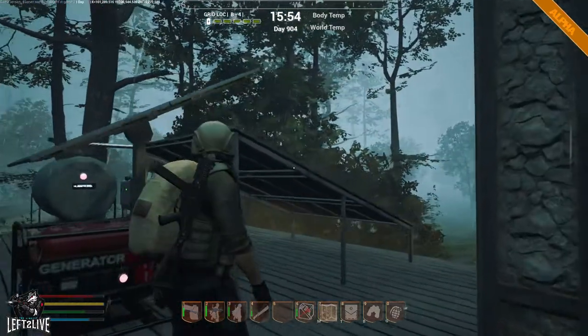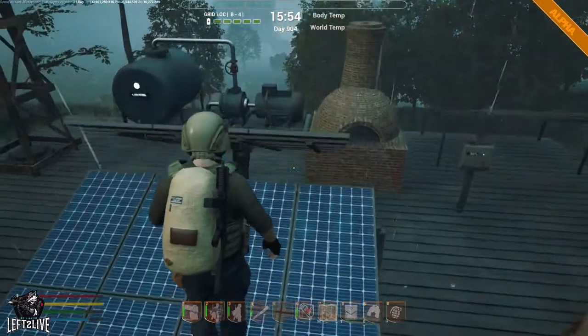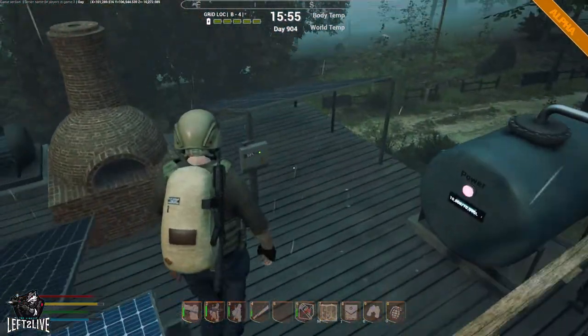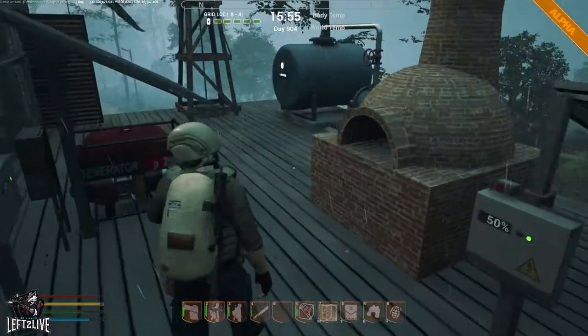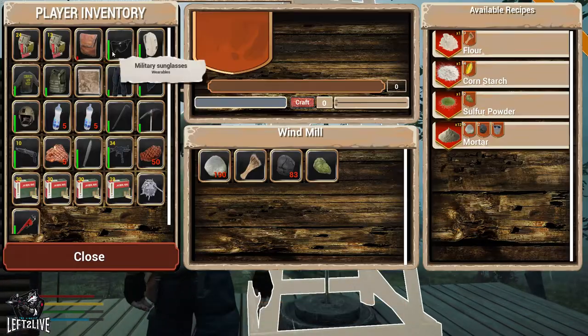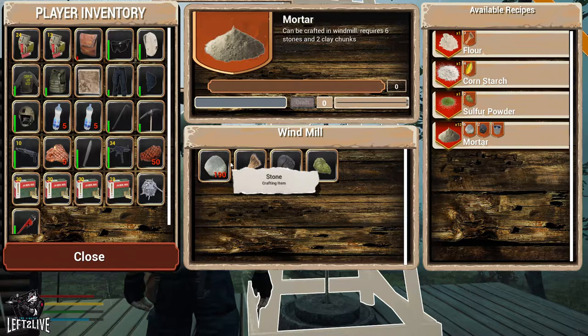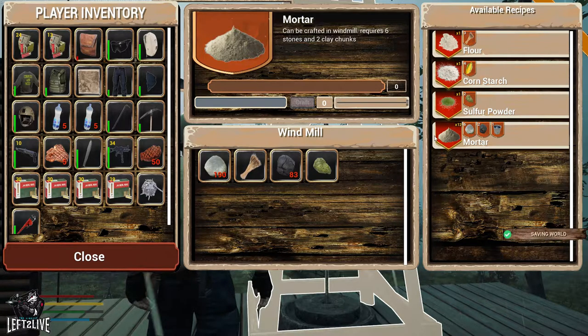You're also going to need Electricity 101 and solar panel books to make the solar panels. Basically you just need a windmill, and in the windmill you want to make mortar. Mortar you create by adding 6 stone, 2 clay and a bucket of water, and you will get 12 mortar.